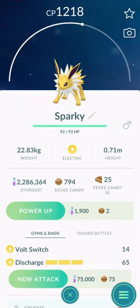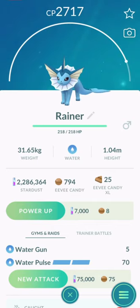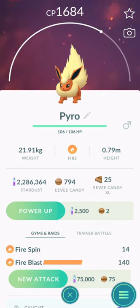Starting with the Kanto region, changing the name of Eevee to Sparky before evolution will turn it into a Jotium. To evolve your Pokemon into Vaporeon, you should change its name to Raina. And to change it into Flareon, you should name it Pyro.